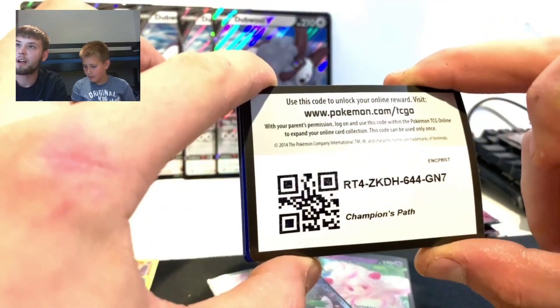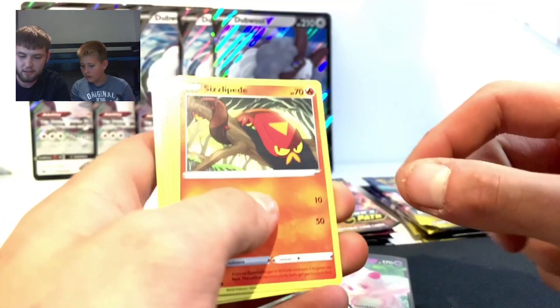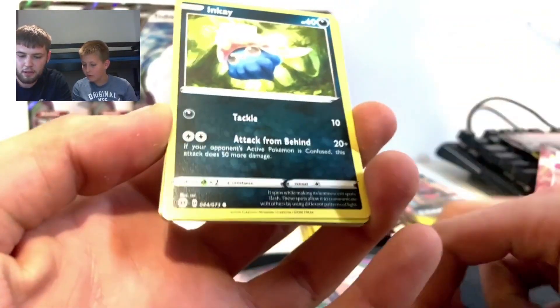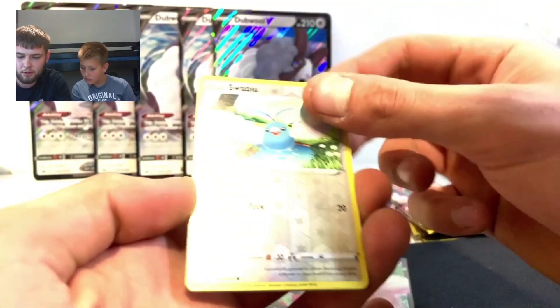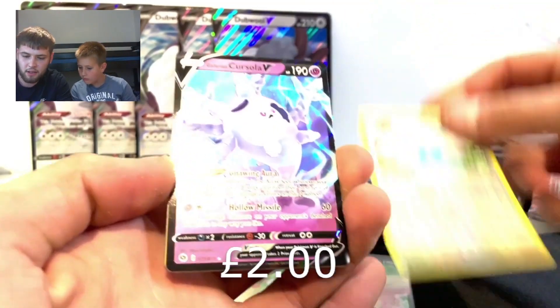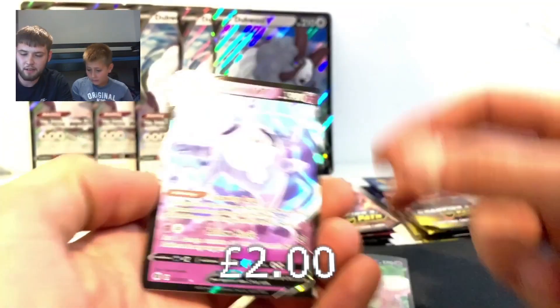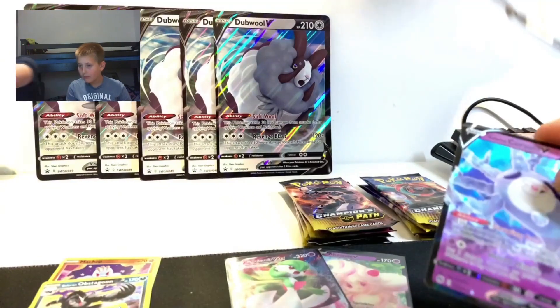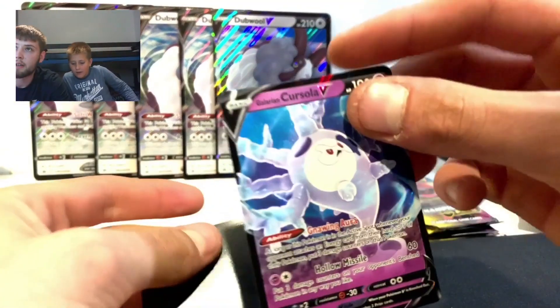Next one - code card. Scraggy, Purrloin, Sizzlipede, Roly-Coly, Inkay... reverse holo Swablu and Galarian Corsolai V - nice card! Sleeve that up. Look at that!